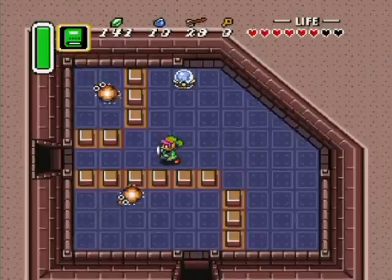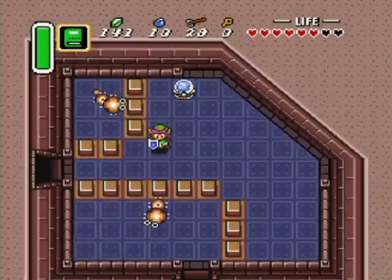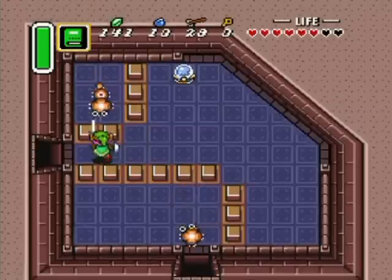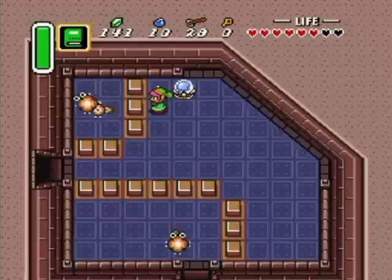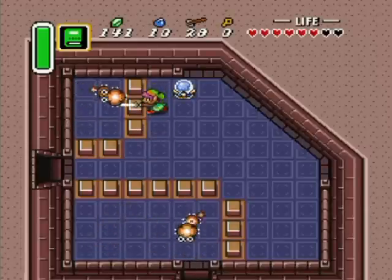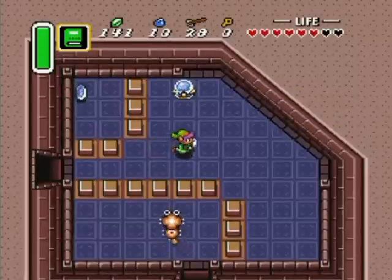What I like doing is actually killing off these critters behind the blocks, if at all possible, because once I hit the switch they're gonna be unleashed — and Moldorm Jr. is not the friendliest of critters.